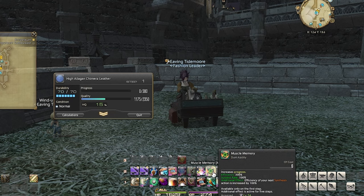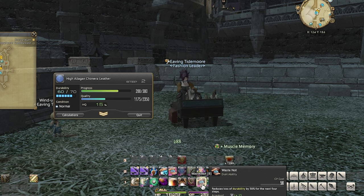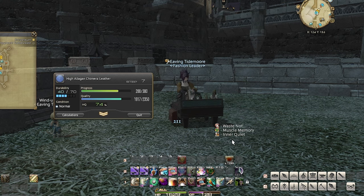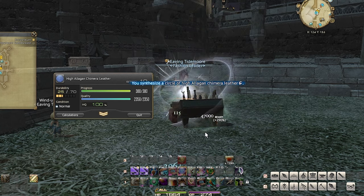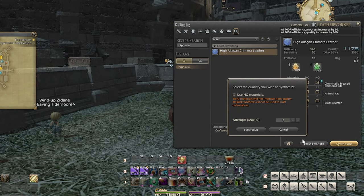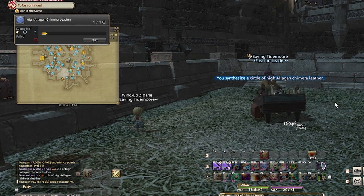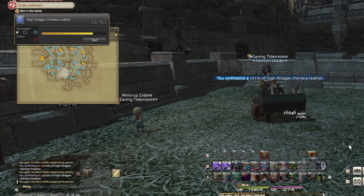So I start with Muscle Memory and follow that up with Waste Not, and I just keep hitting all the lit-up skills to increase my quality. Once I've reached 100%, I just finish it with Basic Synthesis. Easy high quality. This item is also able to be quick-synthesized, but unless you have a high level leatherworker, I'd recommend doing it the long way because the high quality versions will sell better. I usually sell about 10 of these at a time and make about 100,000 gil for next to no effort.